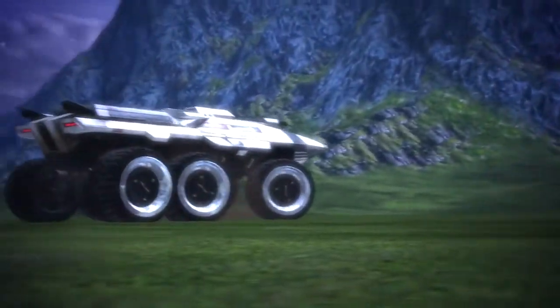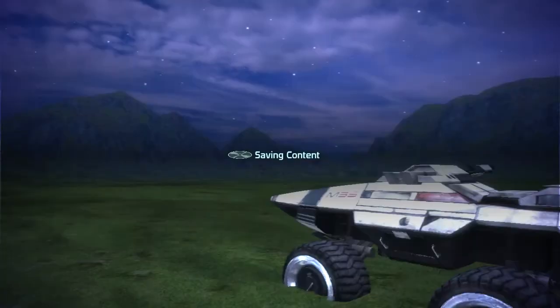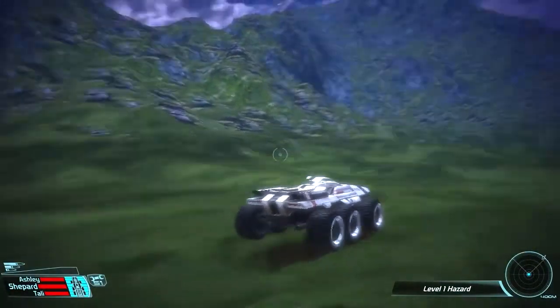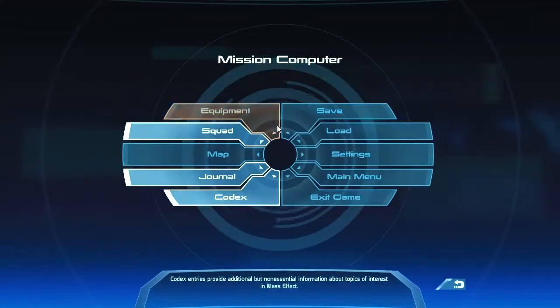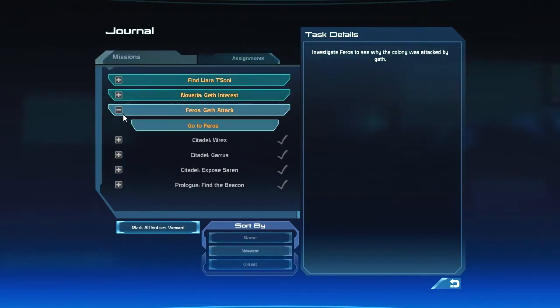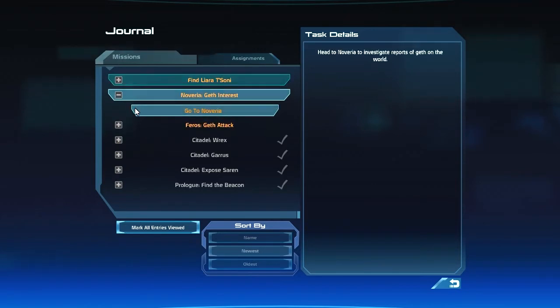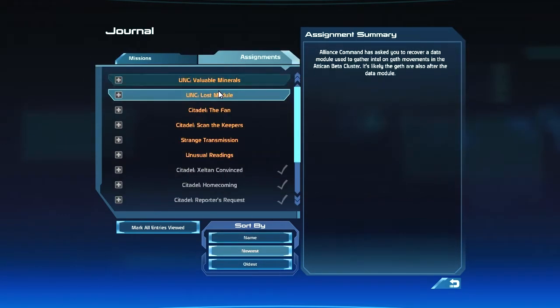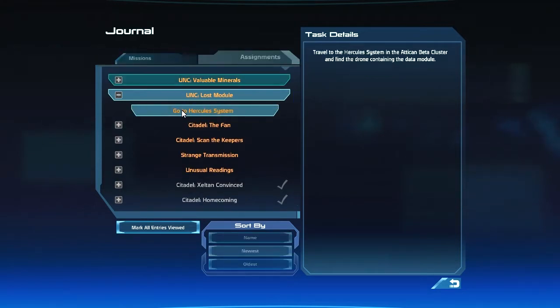And there's our good old M35. This is a nice looking planet. Achievement. Let me just check what it actually says. Gas attack? It's on Pharos — it said just the system. It's in the Hercules system.